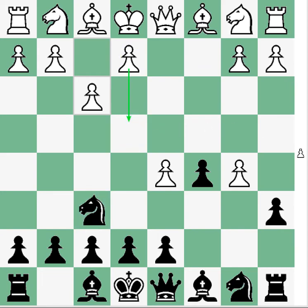Usually in the Benko, what I see is the knight comes to c3, and the knight on c3 supports the e4 push. And later, White plays for e5. So in this variation, e4 is now supported by a pawn, and you have this very imposing pawn chain. It's uncomfortable to play against.